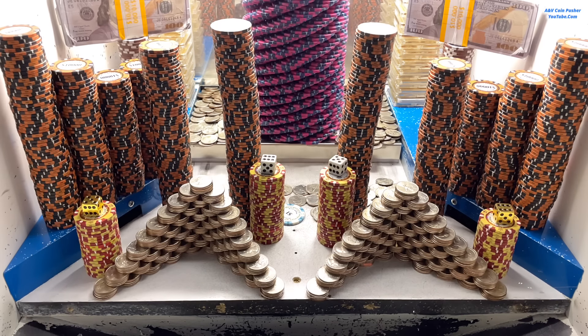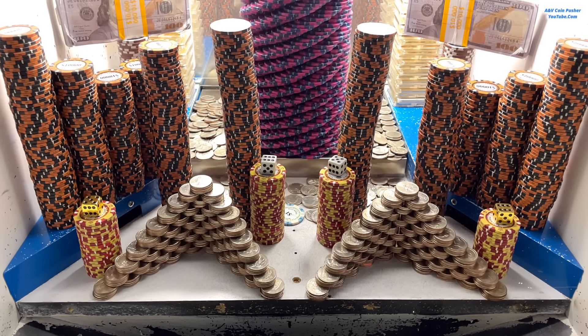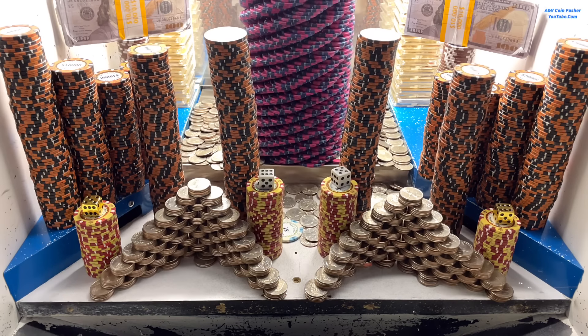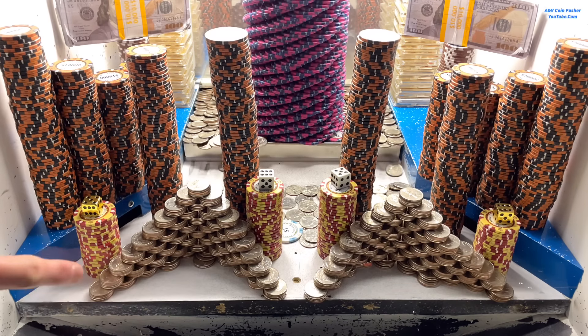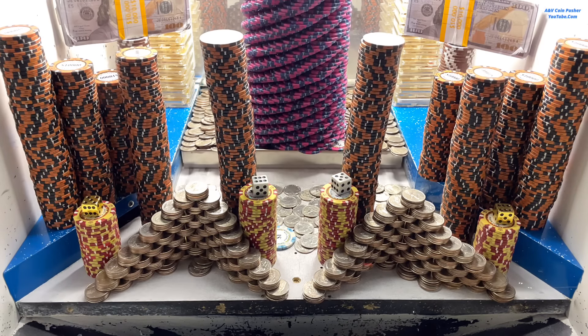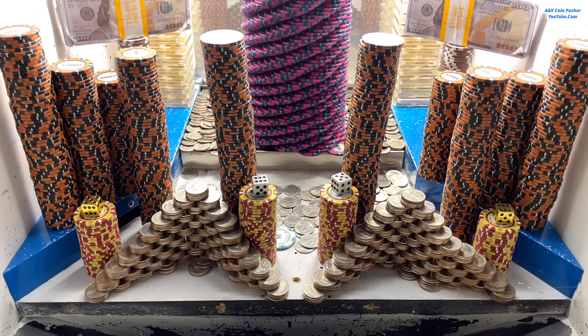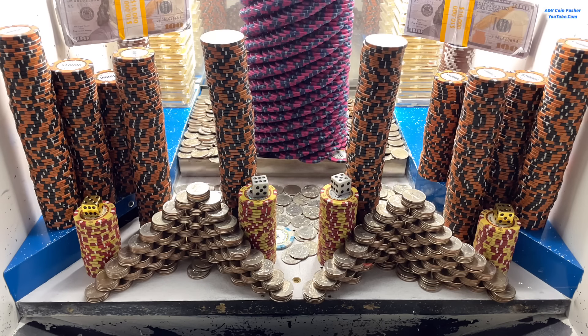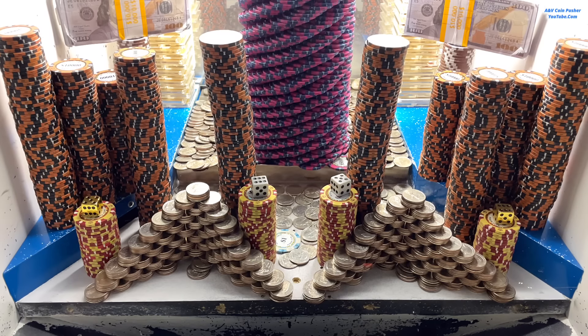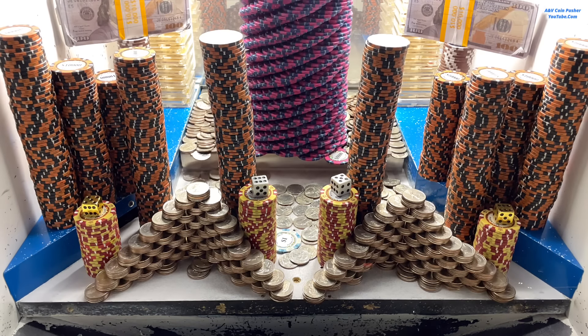Each one dollar chip is worth 500 quarters, so we have the potential to win 2500 quarters just in one dollar chips - that's not counting the two quarter pyramids right here. They've got probably the world's largest spiral tower made out of five thousand dollar chips in there, that thing is absolutely massive. Hopefully we can get it to drop into the payout chute here soon.